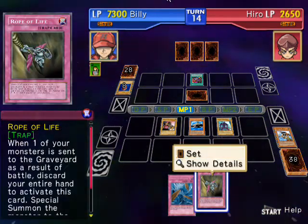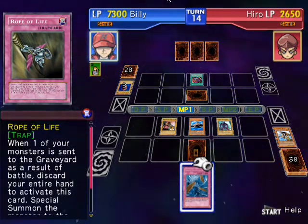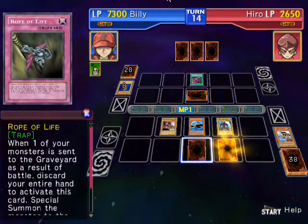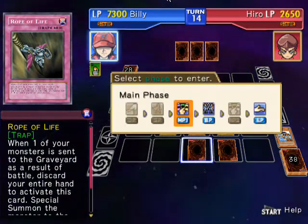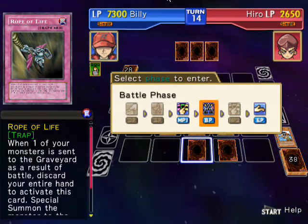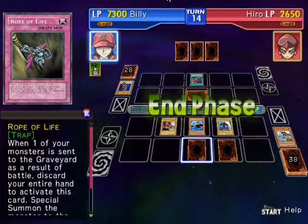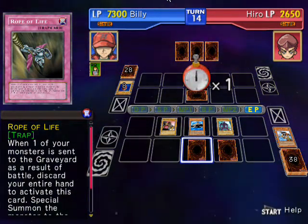I'm just gonna set these two down. I should have already had that one down so I could have destroyed that trap. I may destroy that magic card and end the game already — hopefully it will activate. Now it won't activate.